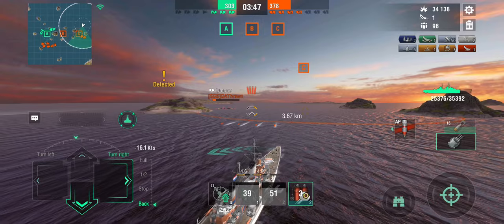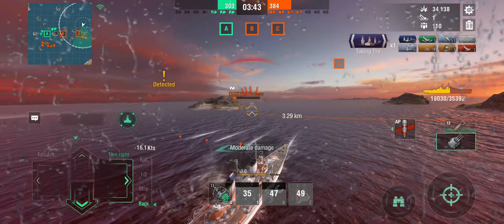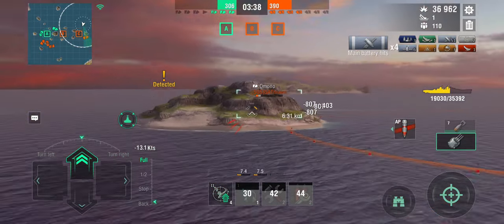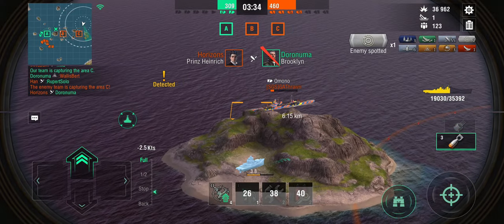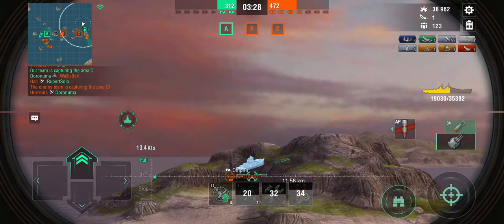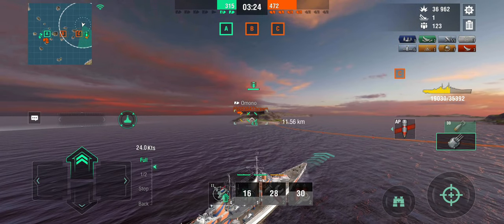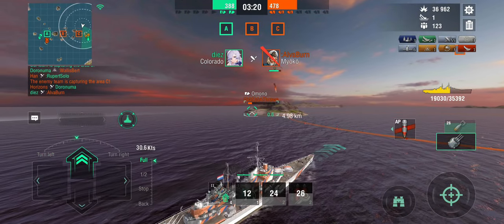Can I avoid that torpedo? I don't think so. Took one torpedo on the nose there — not the end of the world. But now he's behind an island. You'd think he'd be safe, but he isn't. Because I have an airstrike, and he can't see me right now, but I still know where he is. So I'm going to drop an airstrike on him and see if I can actually kill him that way.